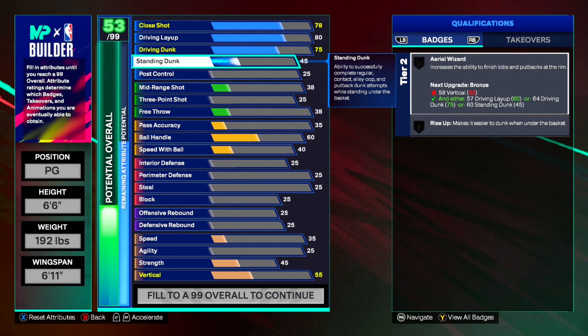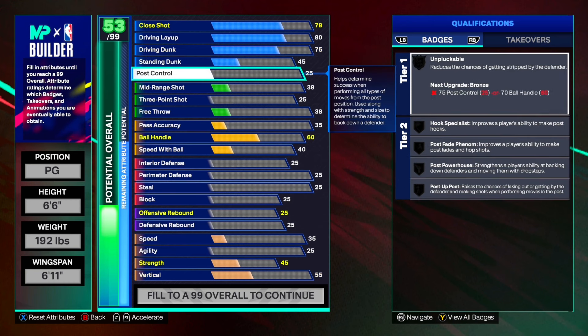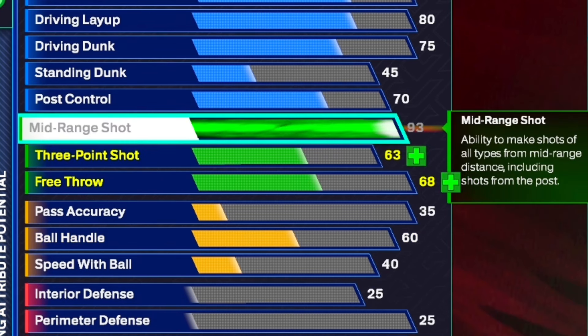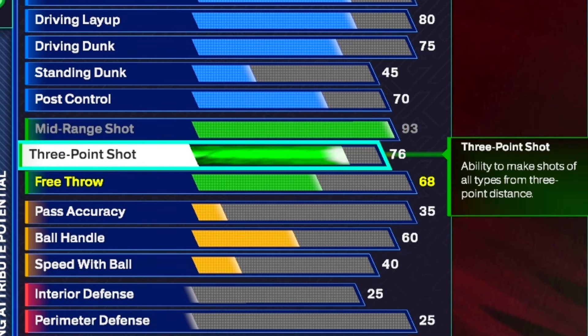We also get a 75 driving dunk so we can get a lot of good dunk animations. For the standing dunk we're going to put it to a 45, and we're also going to get a 70 post control for silver Post Fade Phenom. Moving on to the shooting: for the mid-range we're going to max it all the way out to a 93, which is going to get us all the shooting badges we need on gold and Set Shot Specialist on Hall of Fame.